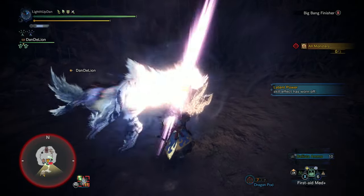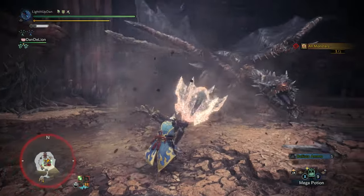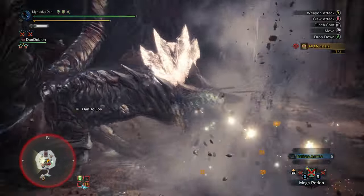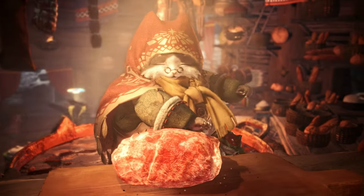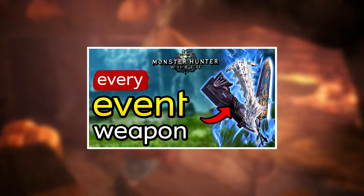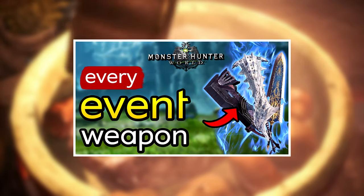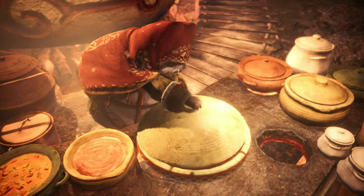As Capcom has completed its development for Monster Hunter World and is not creating any new content for the game, all of the previously time-restricted limited time events are now available for everyone to do at any given moment. These events often provide fantastically efficient ways to get super rare stuff that would otherwise take a really long time to do through the conventional quests.